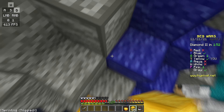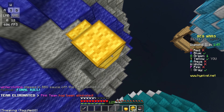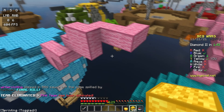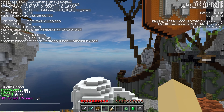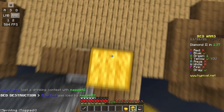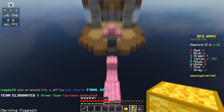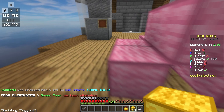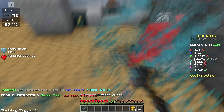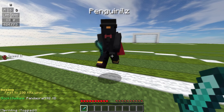The first thing you want to do before learning how to hit select is to check your connection to your favorite Minecraft server. Hover over the server connection icon to see your ping. I suggest hit selecting if your ping is below 200 milliseconds — with 200ms and above, hit selecting isn't that useful.